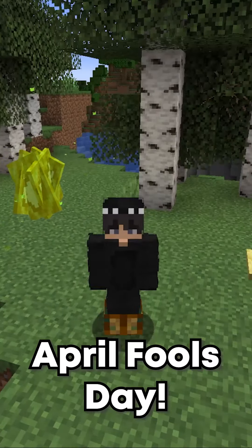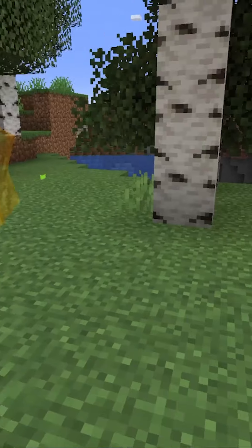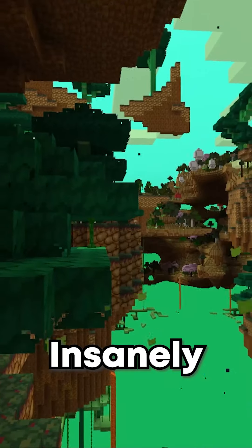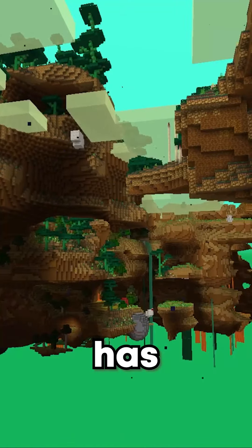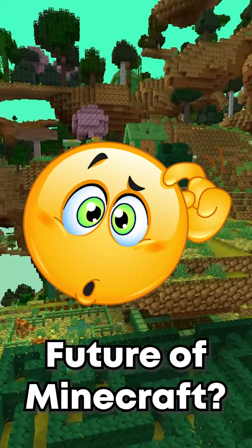Minecraft just came out with a brand new snapshot for April Fool's Day. It includes an entirely new dimension called the potato dimension. Let's go check it out. This new dimension is insanely huge and has a ton of cool features that would be very vital to maybe the future of Minecraft itself.